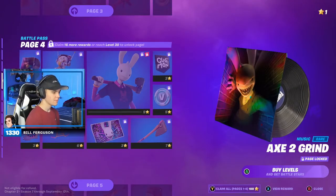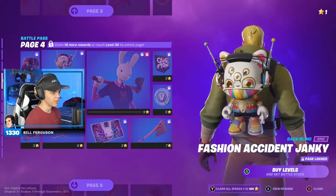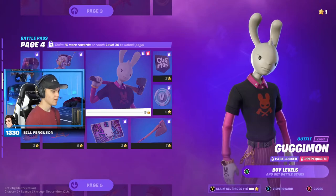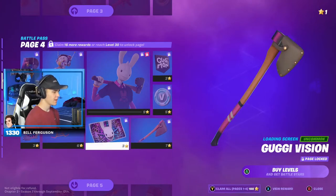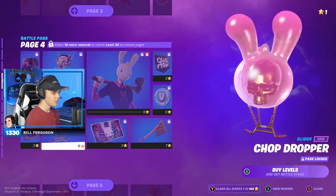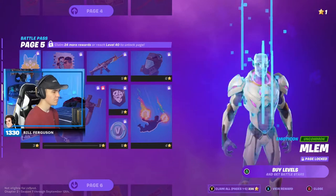Axe to Grind — that's creepy. Holy snap, that's very creepy. Back bling. Next skin — oh my god, what the heck. That's so creepy. More V-Bucks, and then a little banner. Chop Chop pickaxe. Banner. And then Chop Dropper. This is like creepy — what is this, Halloween? Not even.